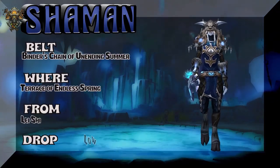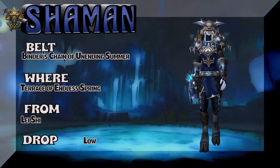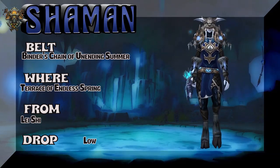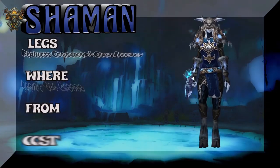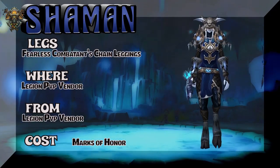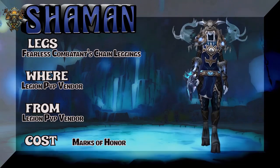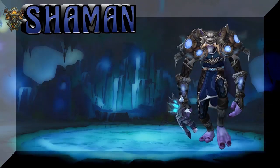We have a Lady Draenei showing you the belt, which is straight out of Terrace of the Endless Spring, or you could try to get it from Galleon, who's a world boss in Valley of the Four Winds. The legs are the Fearless Combatant's Chain Leggings — same tier set as the chest piece, which is actually a very nice tier set to pick up for any transmog. Love that animation on the shoulders.